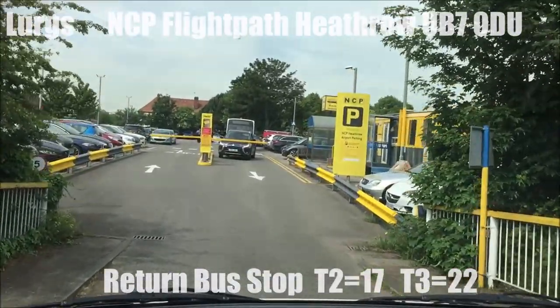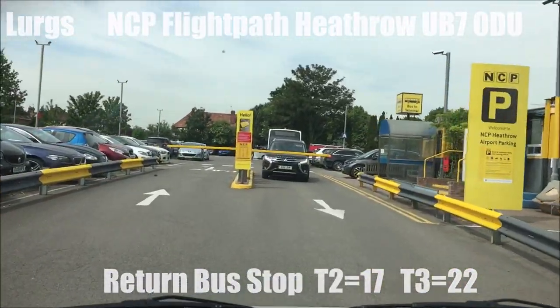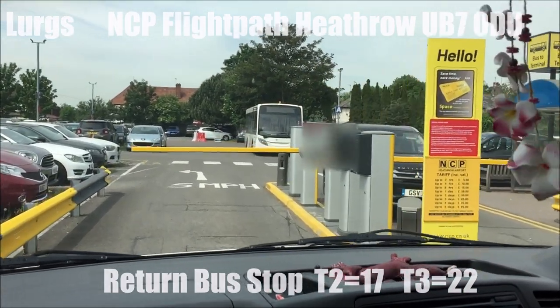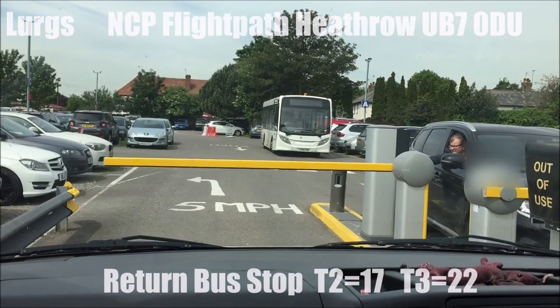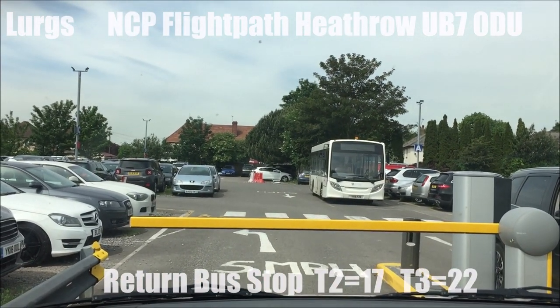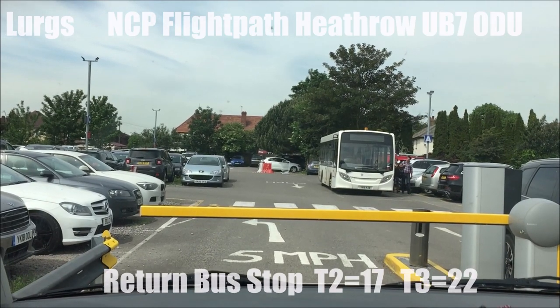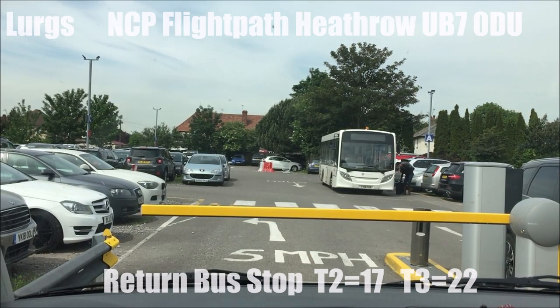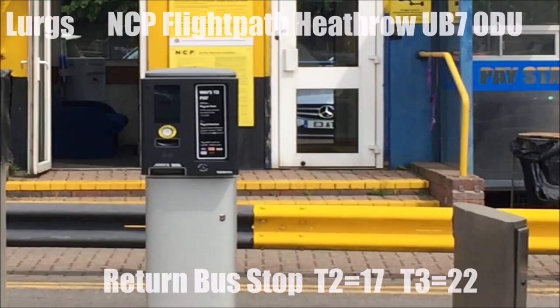So if you've already paid for your parking, you're pulling up to the barrier here nice and close, next to the ticket machine. There's an automatic number plate recognition system and it will automatically read your number plate if you've already paid. Then you press the button to get your ticket, and once you get your ticket the barrier will raise.